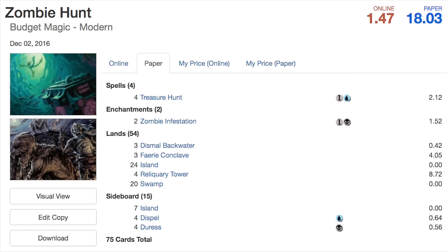The reason this deck is so cheap is because the majority of your cards are very inexpensive lands, including 24 Islands and 20 Swamps. You also have four Reliquary Towers, which go really well with the Infestation. The non-land cards are four Dispels and four Faerie Conclaves — overall an extremely affordable deck. You could even cut the Faerie Conclaves and make the deck under 14 dollars.